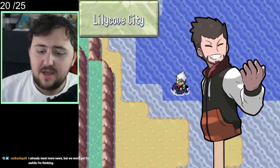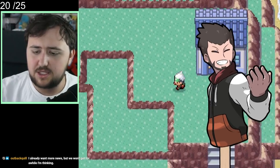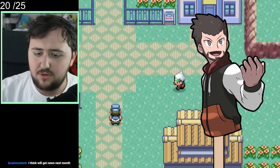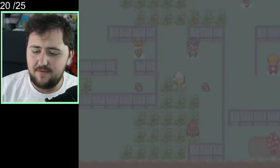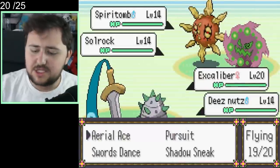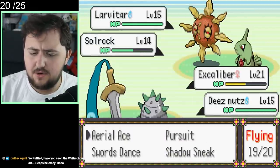We make our way over to Lilycove City by surfing — remember, we literally do not need HMs. You can surf freely and even have a bike available straight away. We've got to get to Lilycove City because from here we can explore the rest of the region. We make sure to go into the Lilycove Department Store to get anything we need. Then we head to the routes near the Safari Zone to get some leveling in, because the next gym is going to be difficult. We don't want to take on the Mossdeep Gym just yet due to those double battles.